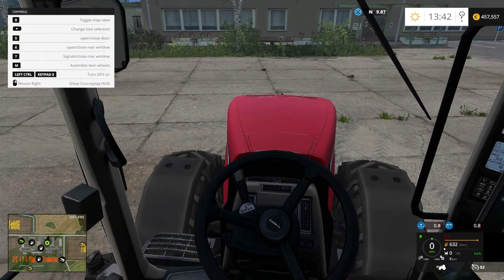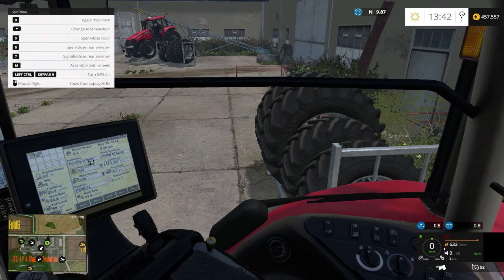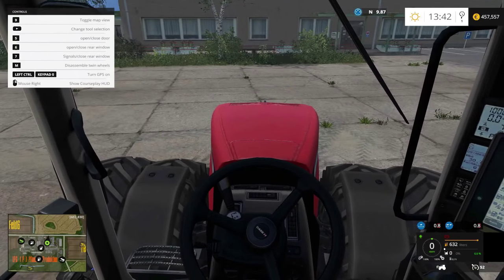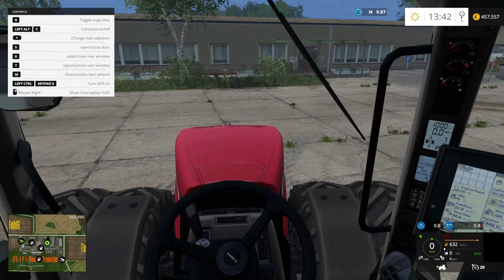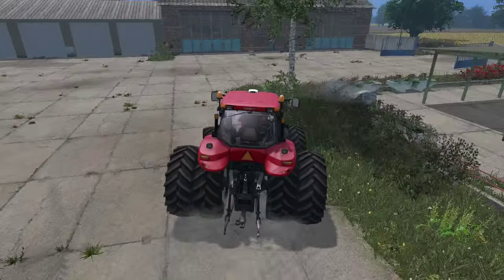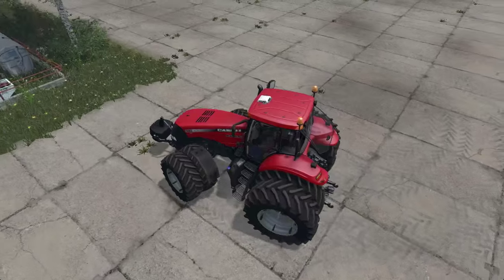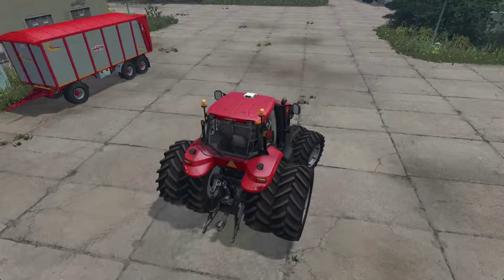We turn this thing on and hear a nice grumbly sound. We have twin wheels, and if you press M these are purchasable separately, so if you don't need the twin wheels you don't have to worry about them. Let's go for a little drive — and you can see we have nice wheel lanes from both sets of wheels.